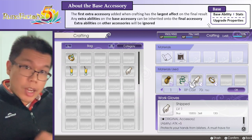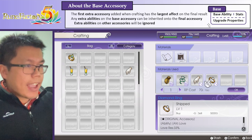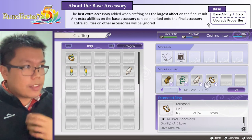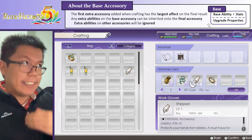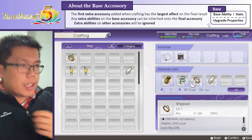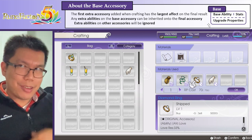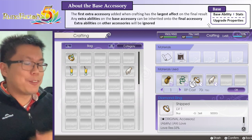Now, this is only relevant if it is the first thing we add. If we swap these two items around, we actually have a different effect - here, the work gloves will become the base, and the diamond ring has a chance of being the extra component. Any extra components that aren't part of the base - so any extra components in this diamond ring - will actually be ignored. Only the extra components of the first accessory added, the work gloves, will be important. So the order here actually matters - make sure the base is always the first item in the order and you'll be set.